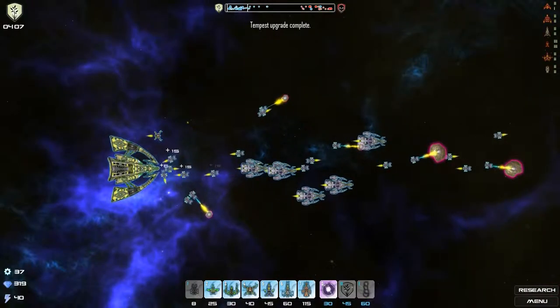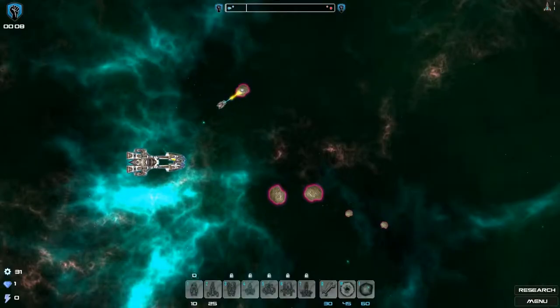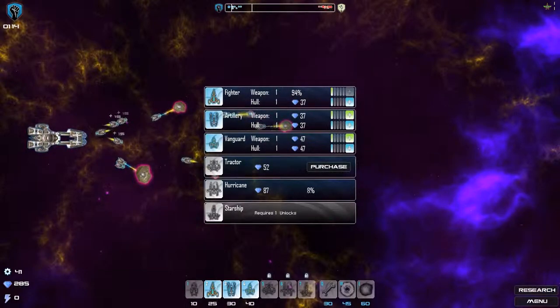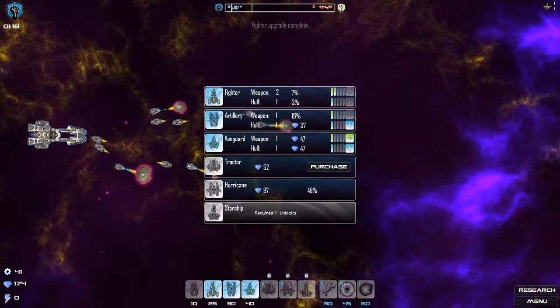There are three factions, each of which has a worker ship and then six units that are completely unique to each of them. You begin each game with only the worker and most basic ship unlocked and must unlock the rest as the game progresses. Your worker ships mine minerals, which can be used to research ships, upgrade ships, or spawn ships that you've unlocked. This creates a really interesting balance and separates the game from other tug-of-war style games, allowing for variations in the strategies you use.